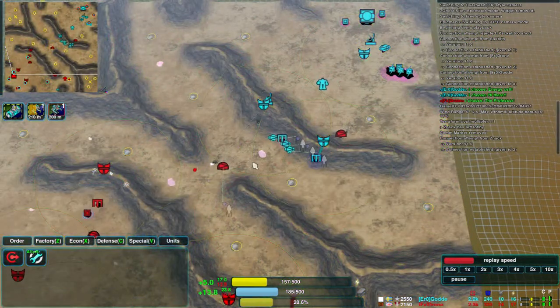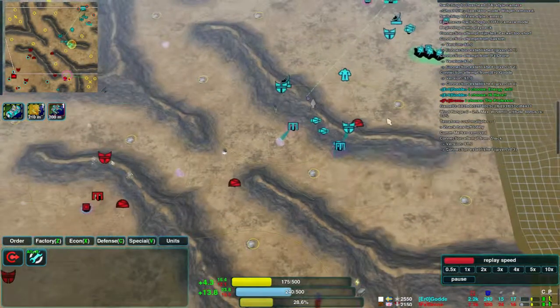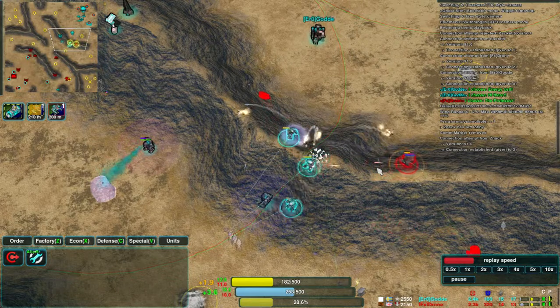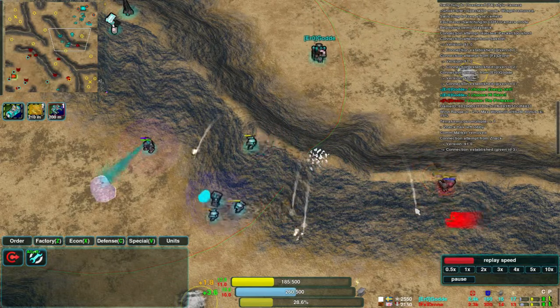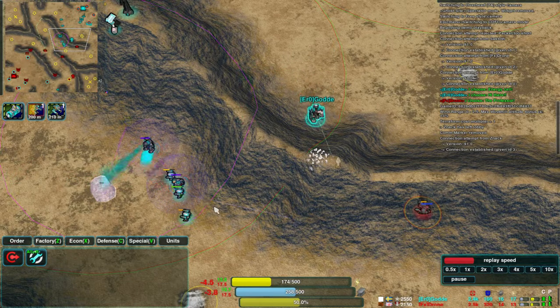If we turn that back off and go to normal view, the archers have been firing a bit. One of the interesting things about the archer's weapon is that as it's a jet of water, it pushes enemy units away from it as well as dealing damage to them. So they can be very useful for certain kinds of attacks.